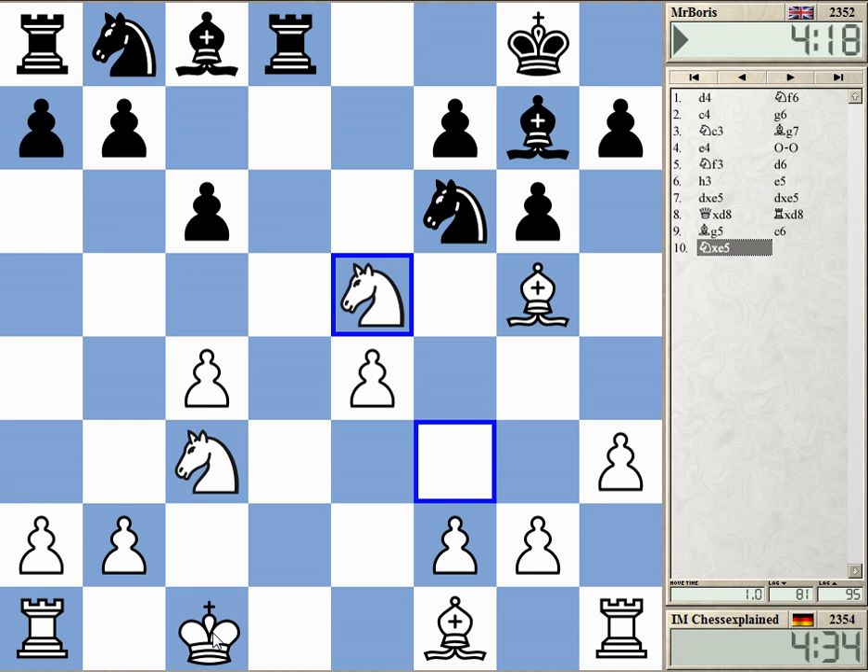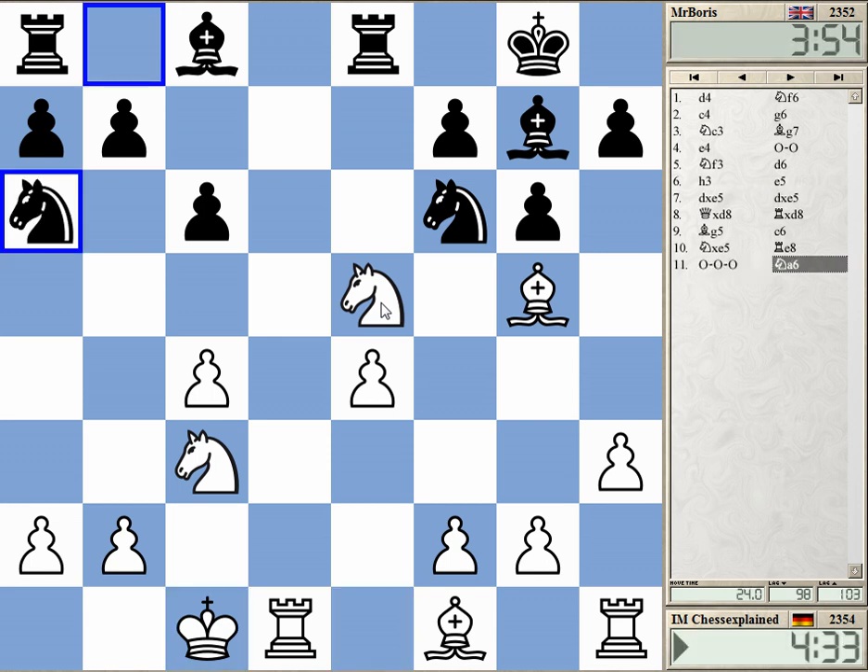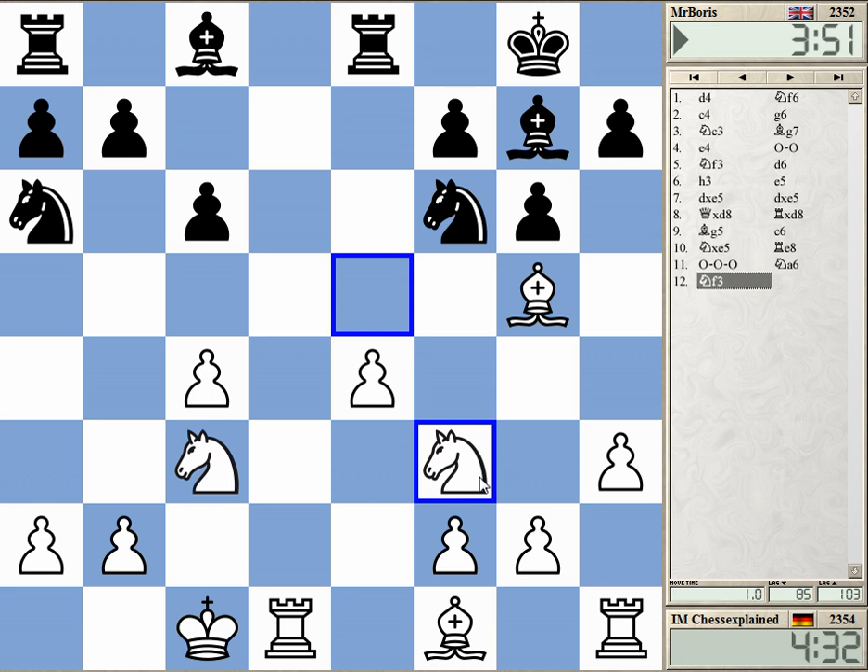Long castles is white's point. Rook e5, rook d8 — normally black goes knight a6 here. He's taking some time. Knight a3 is not the only move, but this is the one I've had analyzed a while ago.